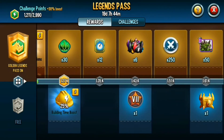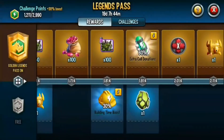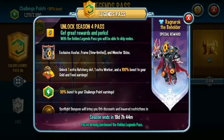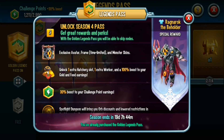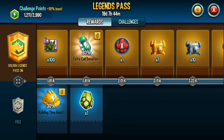The free elite monster is Gracon, and if you buy the Legend Pass you'll get Gracon immediately. Buying the Legend Pass gives you these perks: Ragnarok's emblem that reduces heroic orb cost in his dungeon, basically a premium pass, and 30% more on your challenge points.